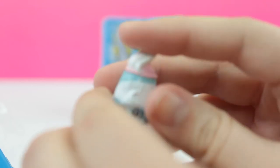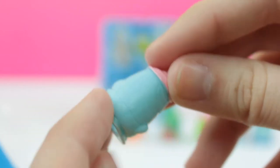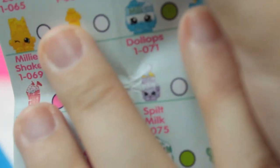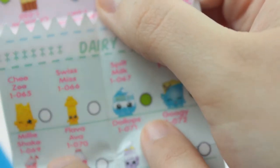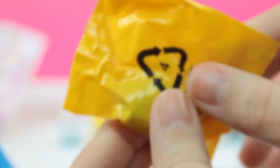It looks like we got some whipped cream. I don't know what her name is — is it like Whips or something? Okay, so I found our little girl. She is actually called Dollops, and she is a common. She's in the dairy section.